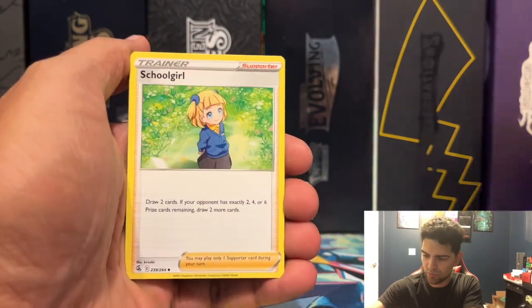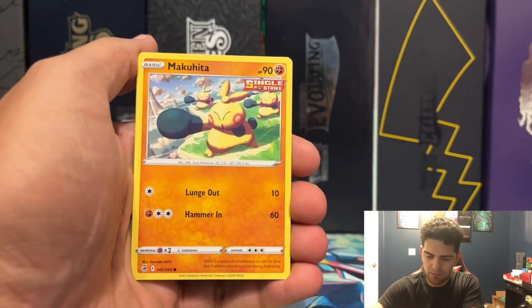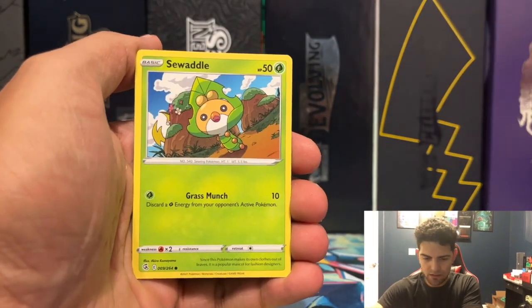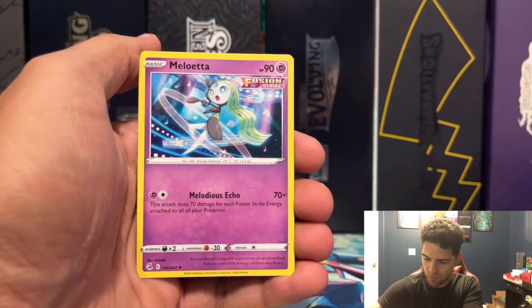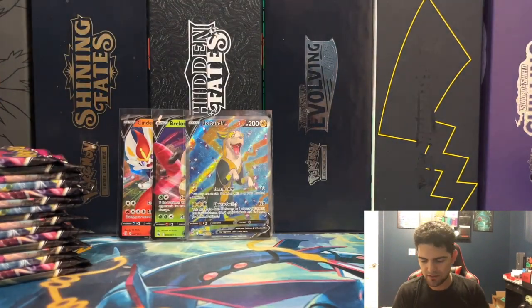Right side, first pack — Ternator, Pukumuku, Schoolgirl, Staryu, Mawile, Makuhita, Panpour, Swaddle, Corviknight Reverse, and a Meliota non-holographic rare.